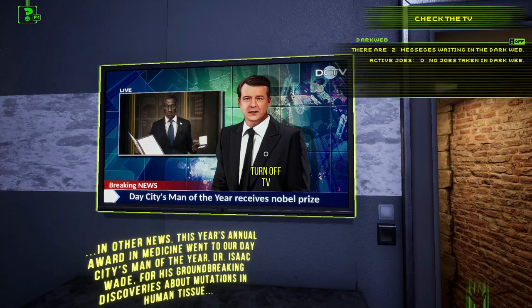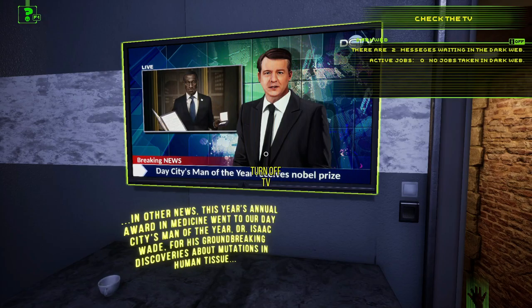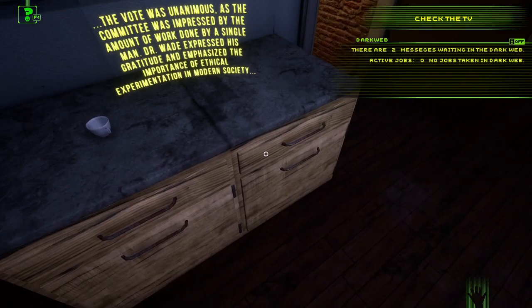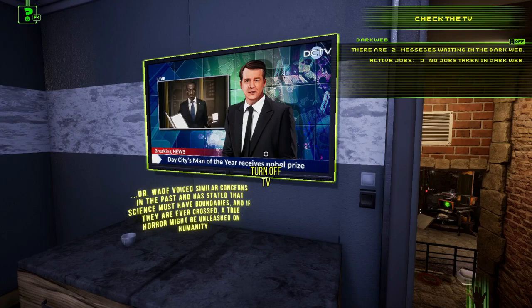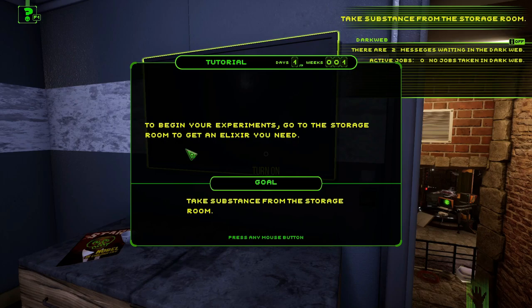Found it — 'Turn on TV.' A news broadcast plays: this year's annual award in medicine went to our city's man of the year, Dr. Isaac Wade, for his groundbreaking discoveries about mutations in human tissue. The vote was unanimous. Dr. Wade emphasized the importance of ethical experimentation, addressing controversial blog posts by a pseudo-scientist who proclaims himself a modern Frankenstein. Dr. Wade stated that science must have boundaries, and if they are ever crossed, a true horror might be unleashed on humanity.